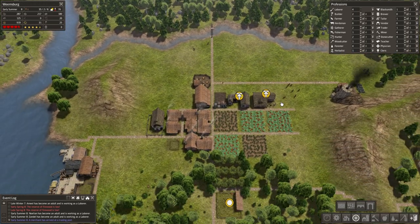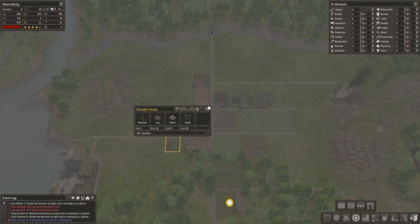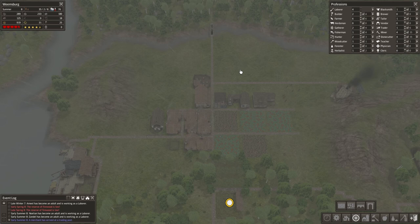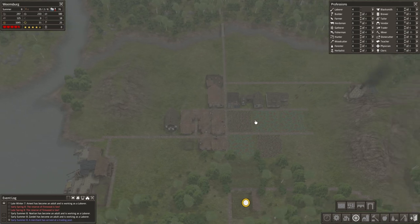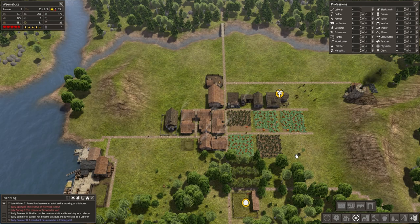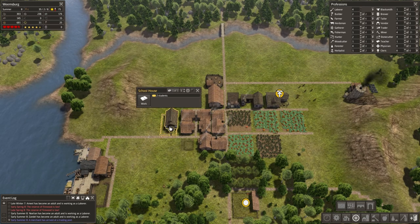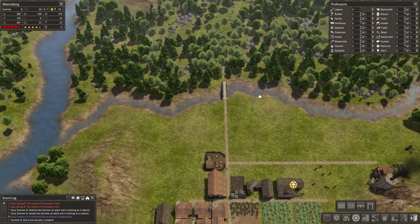We've got a couple builders — just two of the four we could be using. I did put down a house here, so we're going to try to get that underway. I think what we're going to do is really try to ramp up the growth here a bit, probably add a few more houses. Food has been okay so far, so we're going to ramp up the housing, increase the population, and then we can have some more workers. We want Weemsburg to grow and flourish.